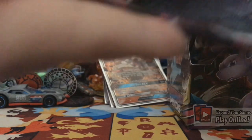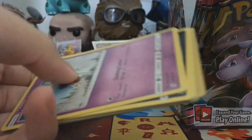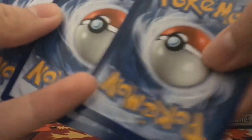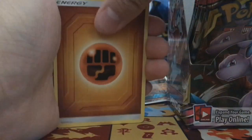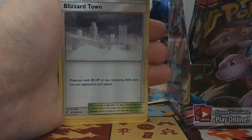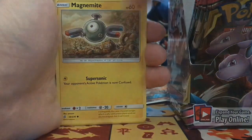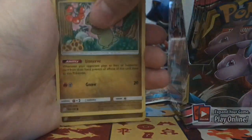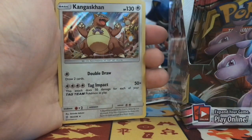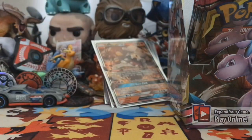What's done is done. One, two, three, four. Fighting Energy, Swadloon, Jynx GX, Blizzard Town — literally the same exact cards from the last pack. Axi reverse and Kangaskhan — oh, Kangaskhan hollow! I love Kangaskhan, it's a really really cool card.